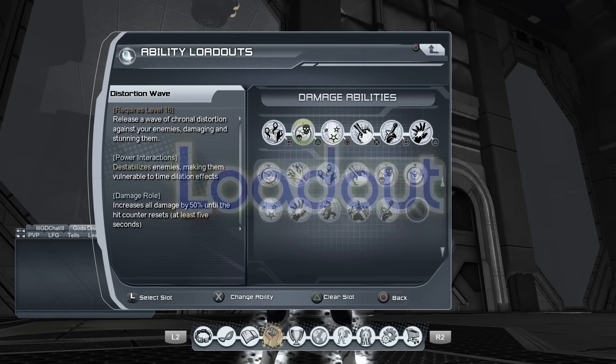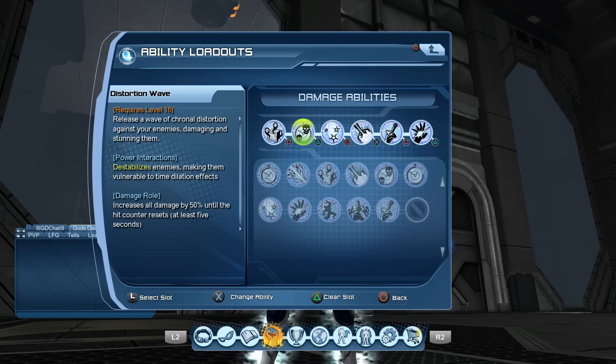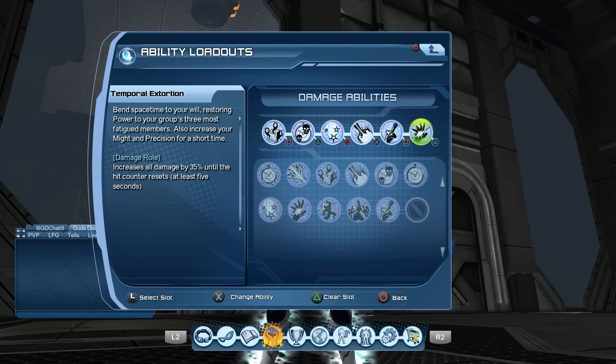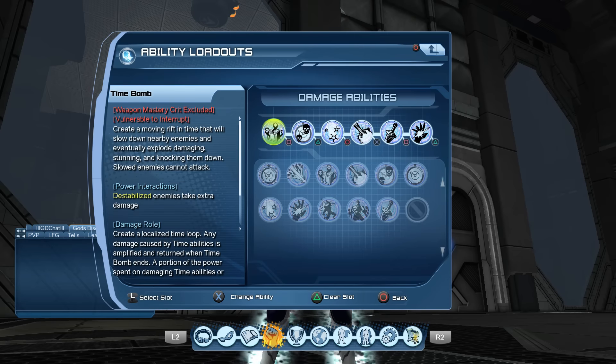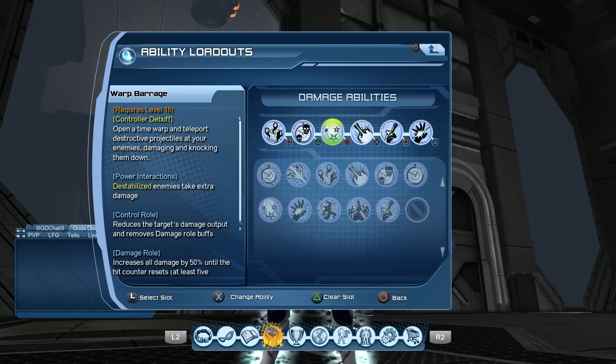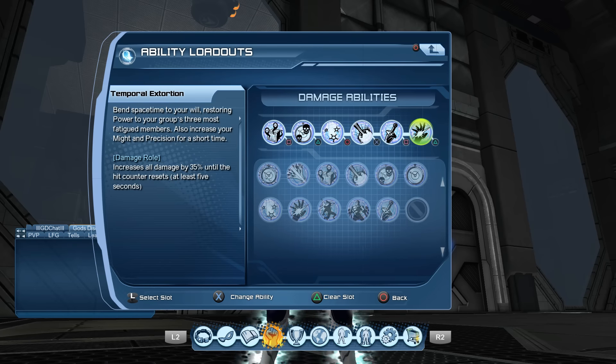Now the loadout. With quantum advanced mechanics, the way it works is you start with Time Bomb and then the damage you do with moves after multiplies — so Time Bomb hits really big at the end. The loadout is: Time Bomb, Distortion Wave, Warp Barrage, Tachyon Blast, Warp Reality, and Temple Extortion. Distortion Wave and Warp Barrage add damage to Time Bomb, as does Tachyon Blast. Warp Reality is the attack buff, and Temple Extortion is the controller power dump — I'll show you why it's in there during the rotation.